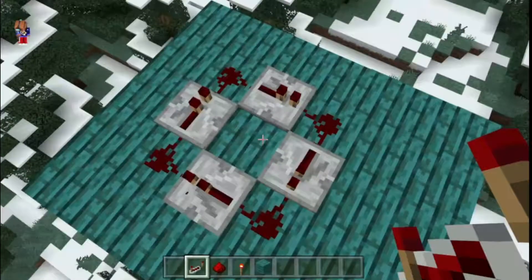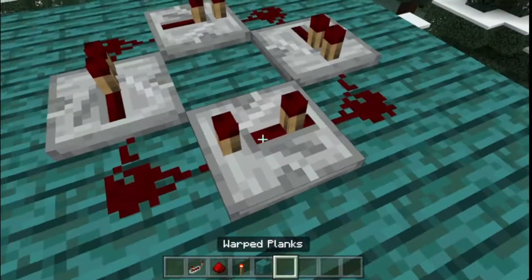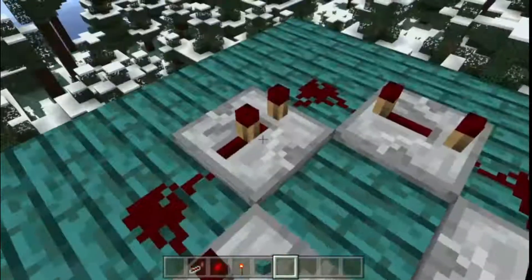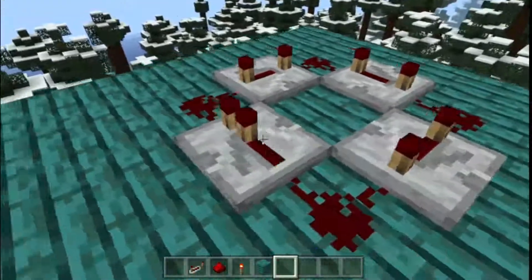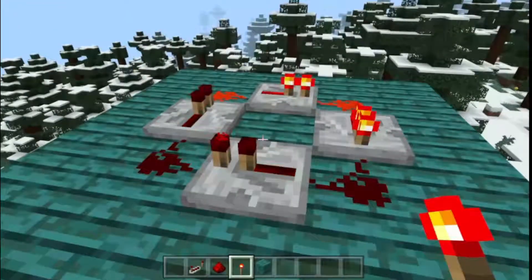Make sure that all the repeaters are set to zero delay — not like this, not like this. You can set them all to a higher delay, it just makes the redstone clock a bit slower. I recommend keeping them at zero to make the clock work fast. Then just boom — done.